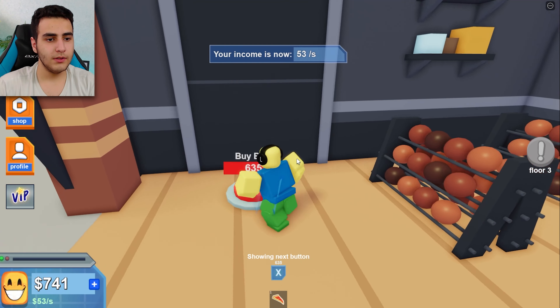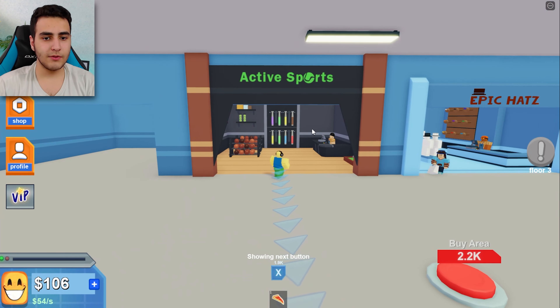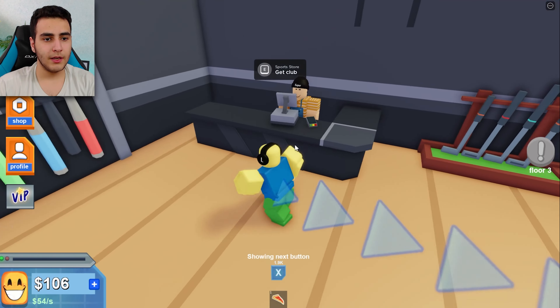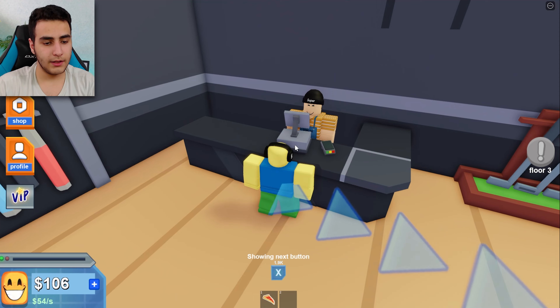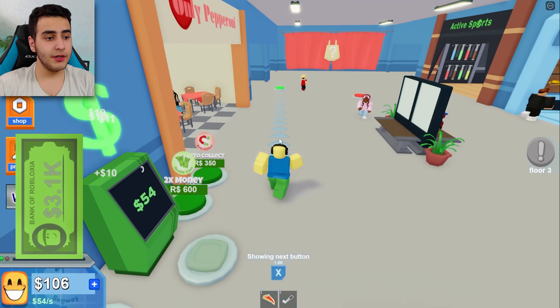Balls — and here we go! Next store opened: Active Sports — it's in the name. Can I buy anything from you? Give it to me — yes! Look at this, now I have 3k money.